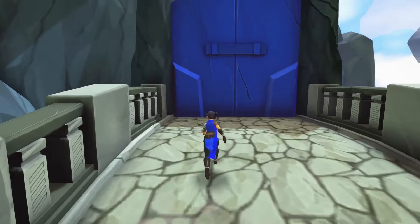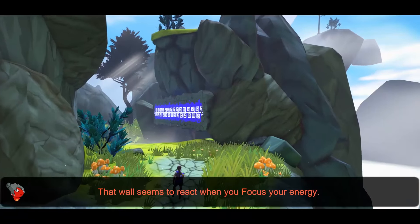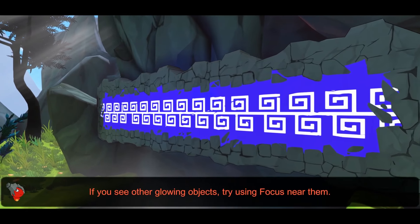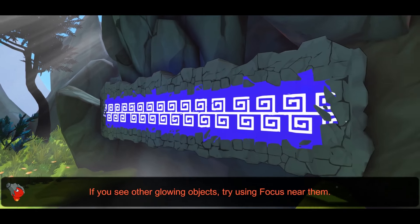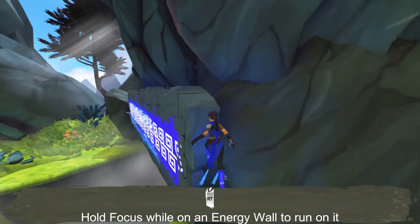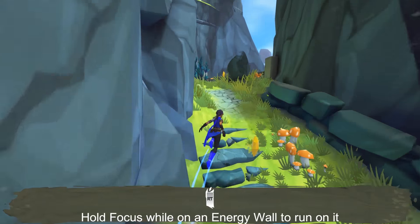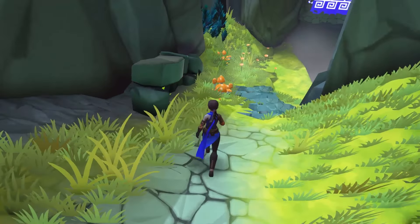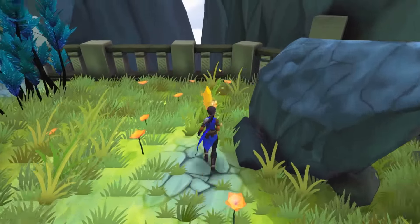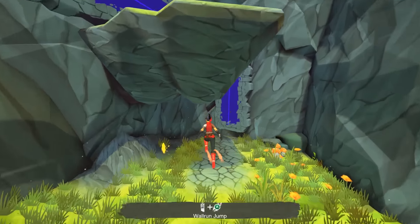Can't go through that because it's giant and blue. If only I had some sort of weird power that was never explained. So it looks like that wall seems to react when you focus your energy — so I had to be running. If you are in the same dimension, maybe you can use it. If you see other glowing objects, try using focus near them. Awesome. Hold focus while on an energy wall to run on it.